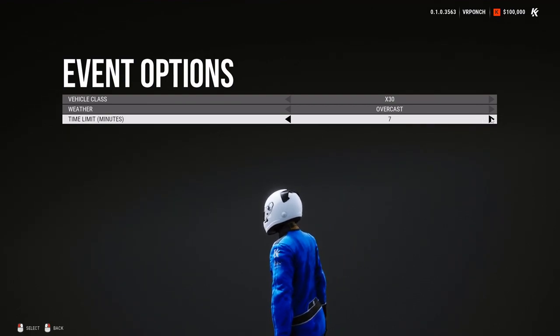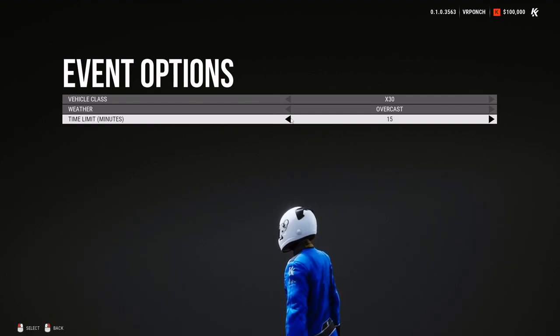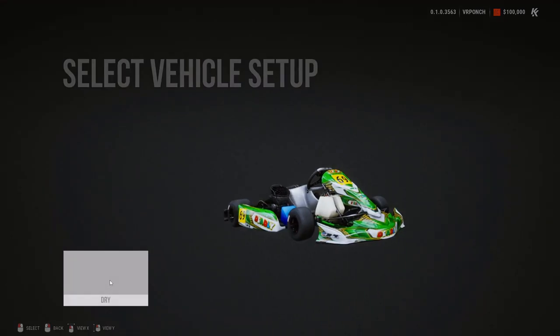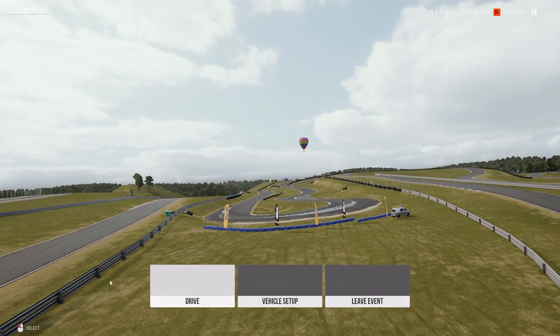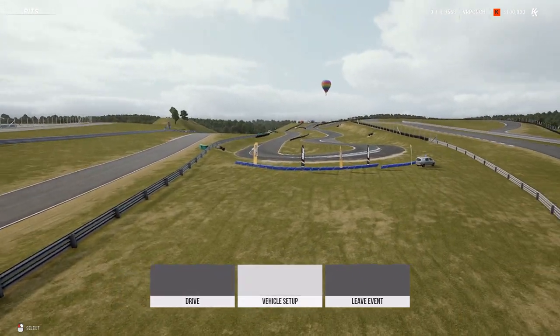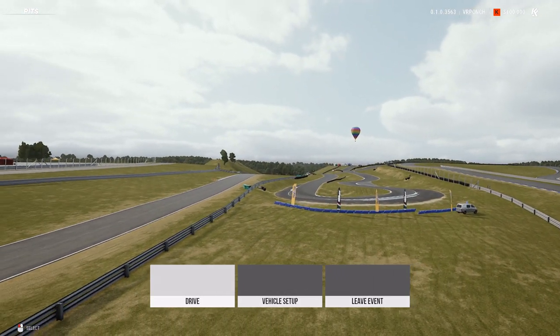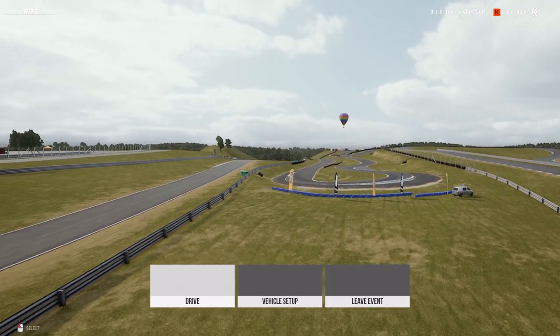Everything is set up, let's go. It's a bit frightening, the flying part over the track in VR — kinda creepy. If you are afraid of heights, there are settings available for that. Let's just go straight to the cart and start driving.